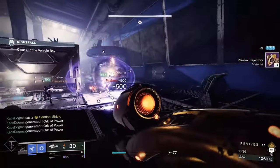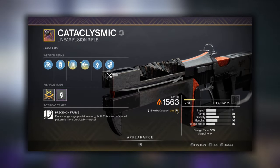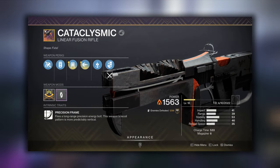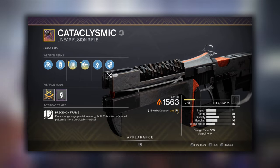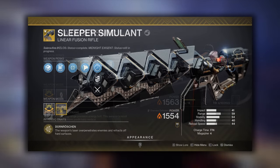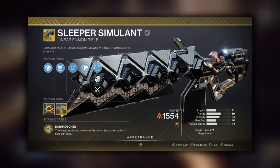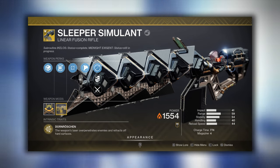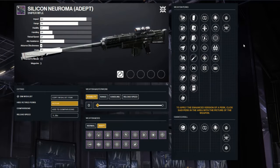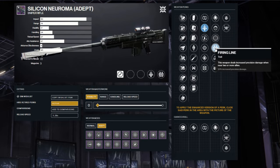In terms of heavy weapons, since this Nightfall is Solar Singe, I highly recommend Cataclysmic from the Vow of the Disciple raid. It's a great option with fantastic ammo economy, and if you don't have that, Sleeper Simulant is also a fantastic option, but you'll need to lean more heavily on the seasonal artifact mods to stun your champions. Silicon Neuroma will be your adept reward for this Grandmaster Nightfall, with my ideal roll being Triple Tap in Column 3 and Firing Line in Column 4.